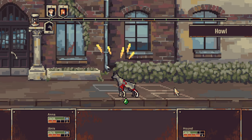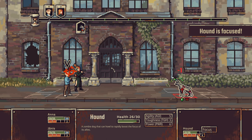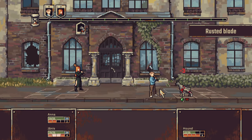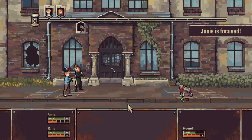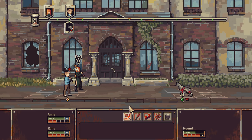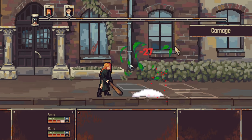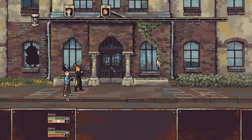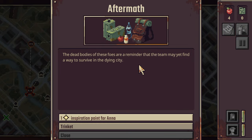10 protection to target ally. He's tanky as all get out - we'll go for the choppa choppa. Howl - you buffed up. Hound is now focused. Not for long - bonk! Just doesn't matter for this moment because we are done. Good to go. Dead bodies of the foes are a reminder that he may yet find a way to survive. One inspiration point for Anna, or a trinket, or in addition. During combat, characters convert all excess healing into protection. Characters without protection deal plus armor damage to enemies.